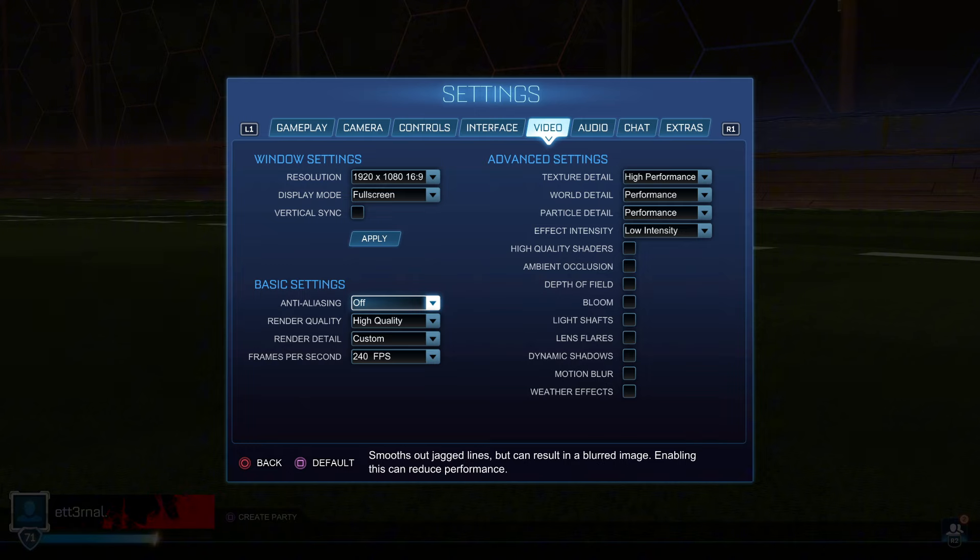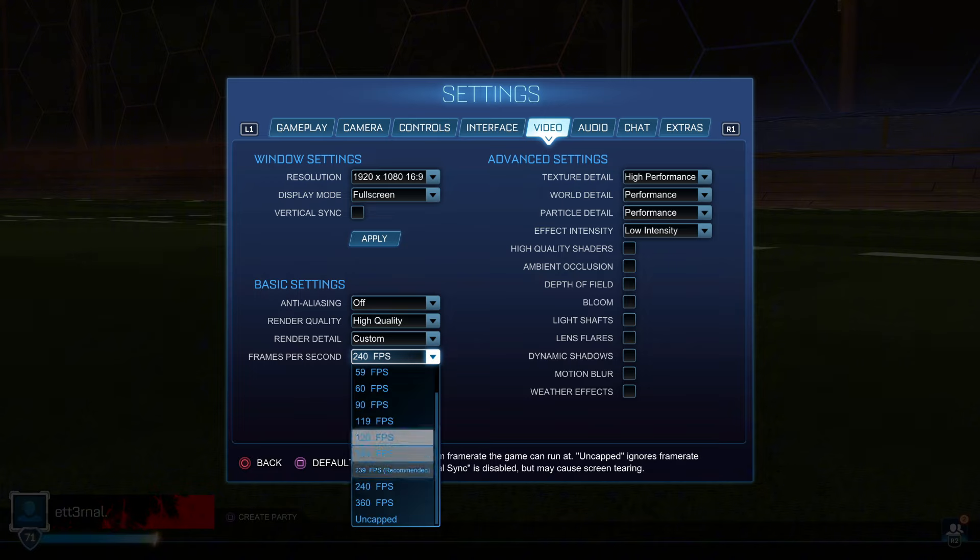Anti-aliasing off. Render quality on high quality, or else your game will look really bad. Render detail on custom. For frames per second, you want this to match your refresh rate — I have a 240hz monitor so I have it on 240.